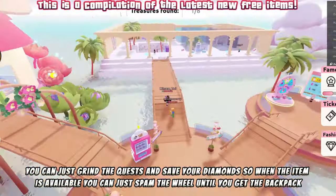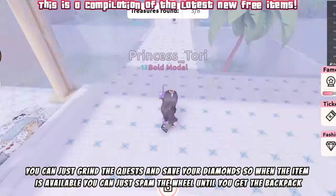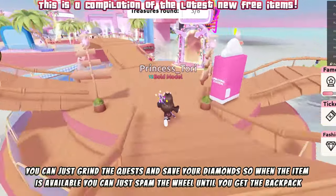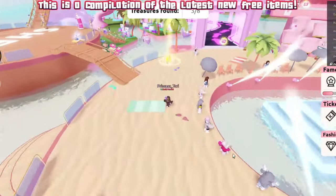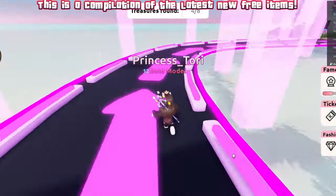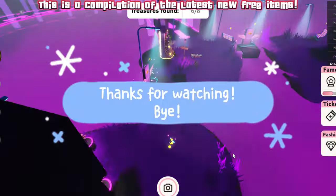Speak to the NPC to start the quest and earn diamonds. You can just grind the quests and save your diamonds so when the item is available you can spam the wheel until you get the backpack. Each spin costs 100 diamonds and you earn 100 diamonds per quest, so it's a good idea to grind some ready. I hope this helps, thanks for watching, bye.